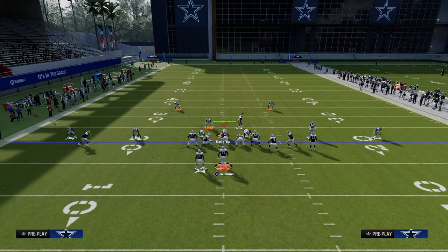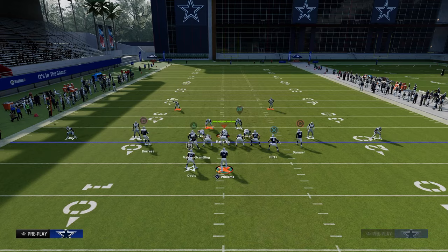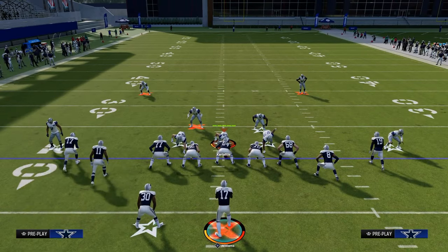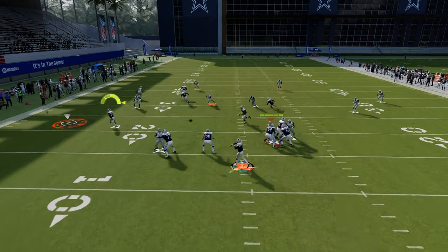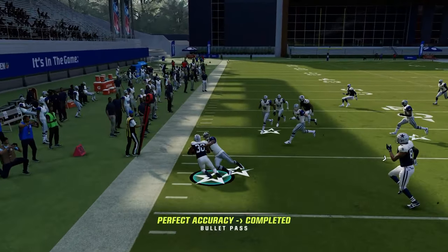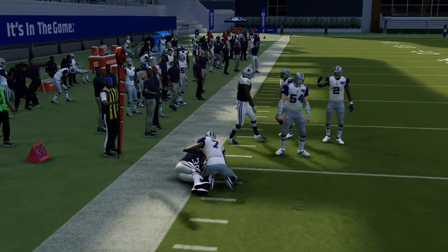If they try to use a cloud flat on the left side, you'll see instantly that the flat is open. Just take it, get upfield, get your 10 yards — keeping the read simple. That's what tight slots does really well: it's simple reads.